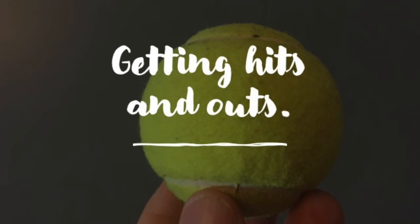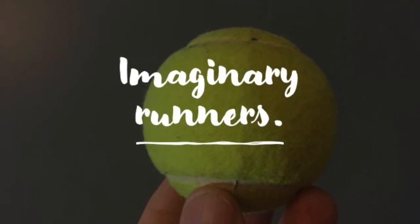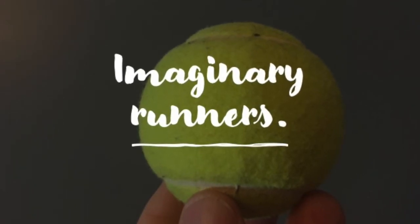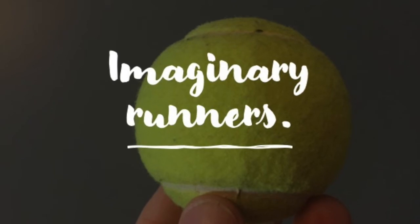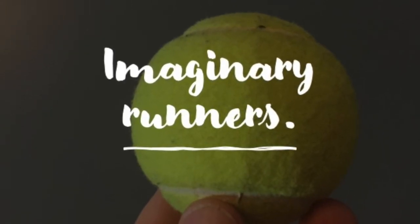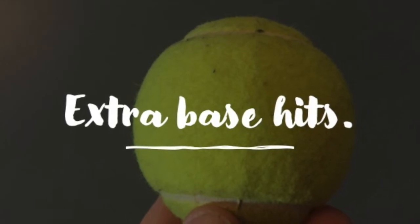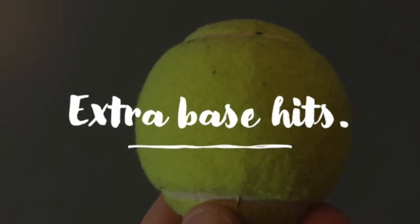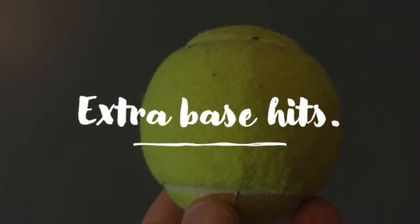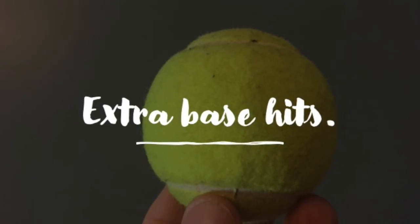A ground ball or a fly ball caught by either player is an out. A ground ball bobbled or past the pitcher is a single. That single gives you an imaginary runner on base, and these ghosts move around the base path one base at a time with subsequent hits. A double would move the runner two bases. A pop fly or a line drive past or over the pitcher's head is a double. Over the fence is a home run and off the fence is a triple. If there's no fence, you can designate anything you want as the home run marker.